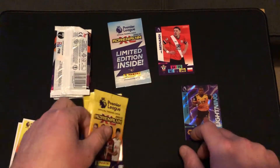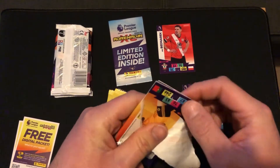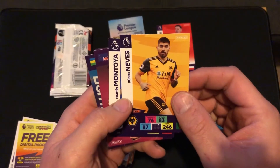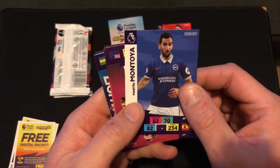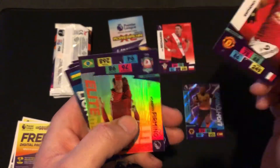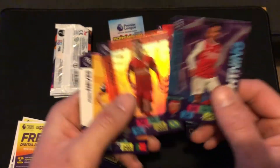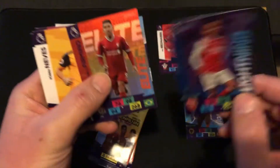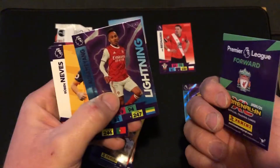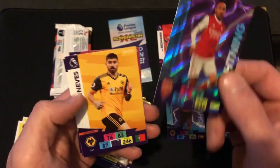We've got a squad coming together so far. Let's see if we can pull another Golden Baller out of these. Ruben Neves there from Wolves. Montoya from Brighton. Chris Wood. Martial. And we have got another Elite — Firmino. And also an Aubameyang Lightning. That is tough. But Firmino's attack and his total is higher. I think I'm going to go with Firmino — another forward. His stats are definitely higher than Aubameyang's, but Aubameyang is still a great player. So we've got our two strikers now.